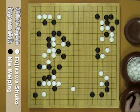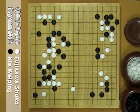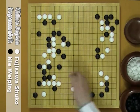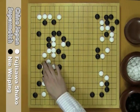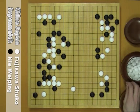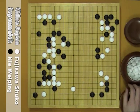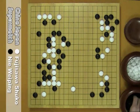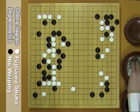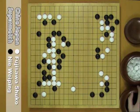In the actual game, B atari here. W counter atari. B captures. If W connects, B here — very comfortable. W has to connect twice. This is the variation which B expects.